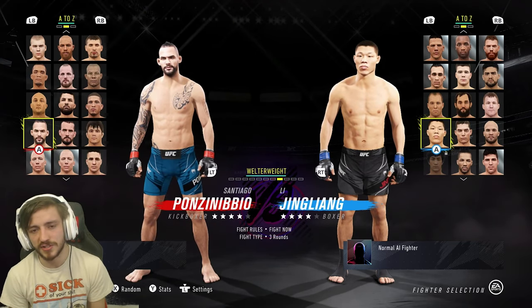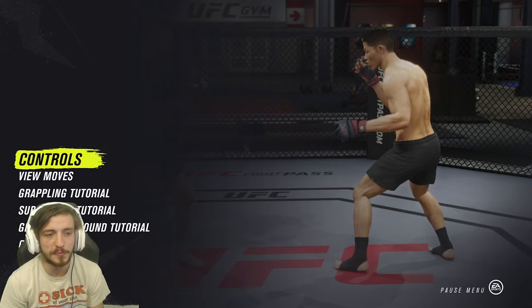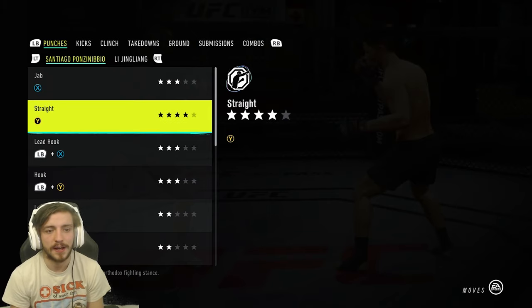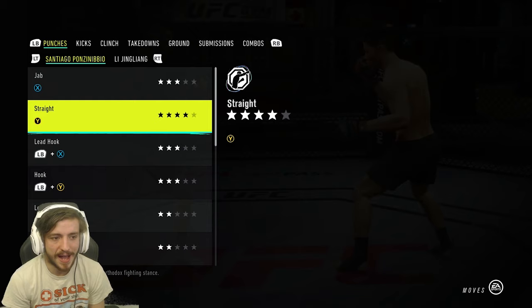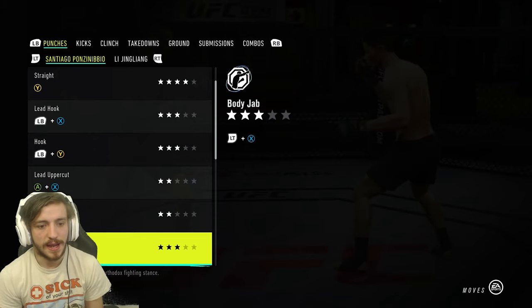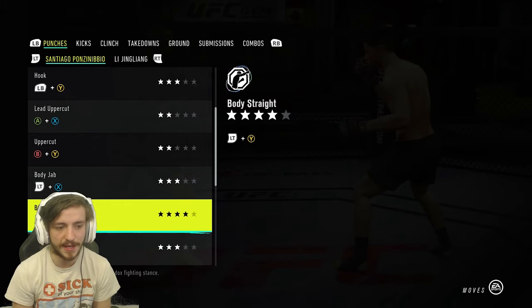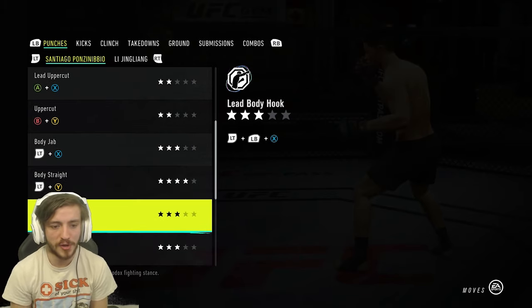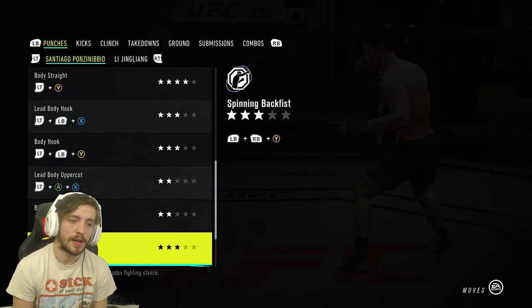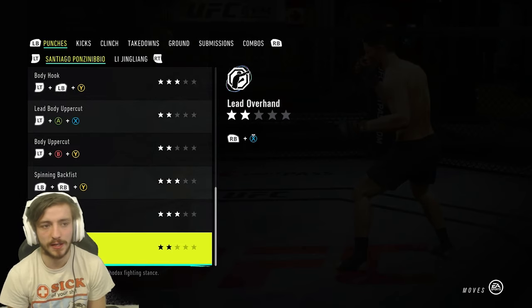We've got Santiago in practice mode. We'll go to game help, view moves, and take a look at his move list. First up, he's got a level three jab and then a four-star straight. Back to three stars for the lead hook and back hook, two stars for both side uppercuts, three stars for the body jab, and four stars for the body straight. So the straight is going to be four stars whether it's to the head or body - something to keep in mind. The hooks with both hands are going to be three stars, and the body uppercuts are going to be two stars. He also has a spinning back fist and haymaker, both level three, and the lead overhand is going to be two stars.